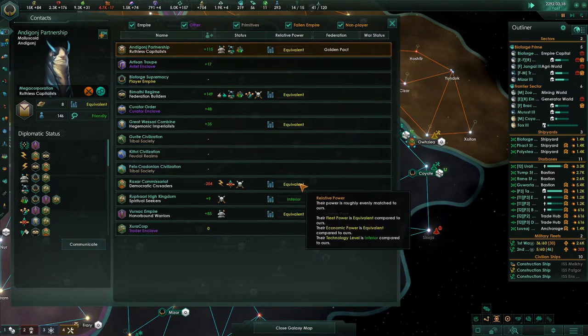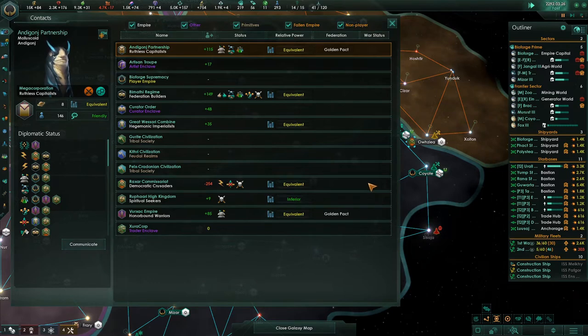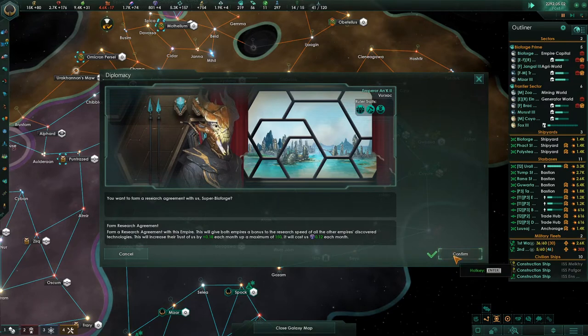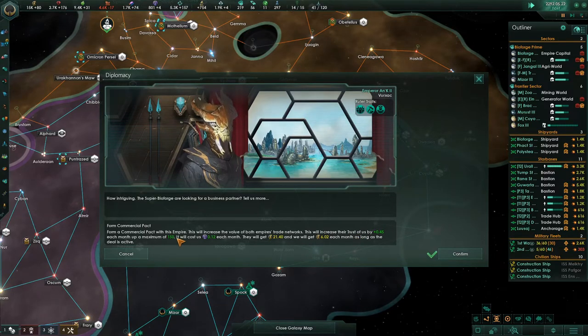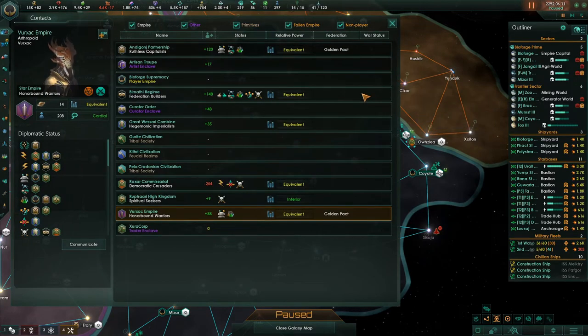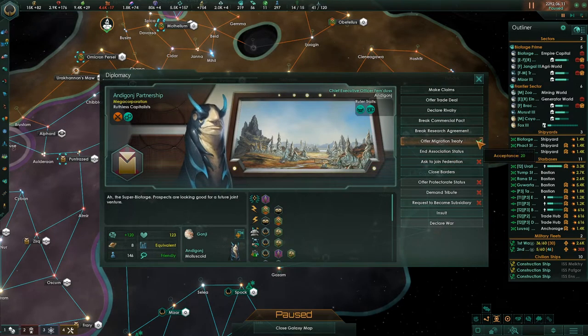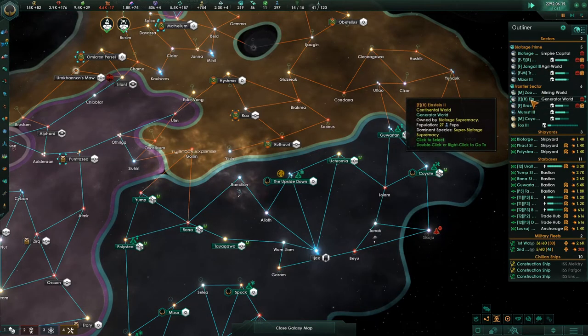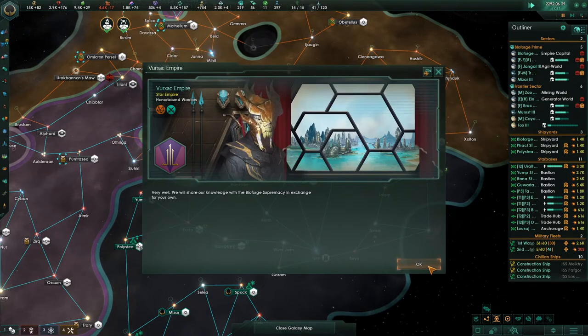Let's see how everybody's doing. We are not an official member of the Golden Pact yet, but we can form some agreements with this guy. We can form a commercial pact to help build trust — you can see it will increase trust by 150. It will cost us a little bit of unity each month. They will get 21 energy credits and we will get 6 as long as the deal is active. For trust building purposes, so that I can become a member of their federation, make those deals. The deals went through.